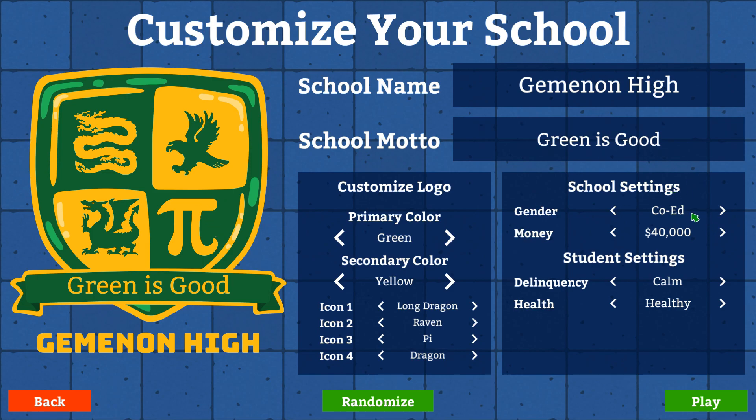School settings — do we want to do co-ed? Yeah, we'll do co-ed — male and female. Money — why don't we go ahead and start off with $60,000, make it a little easy for us. Student settings, delinquency — calm, devilish, angelic — yeah, let's do calm for our first one, why not?